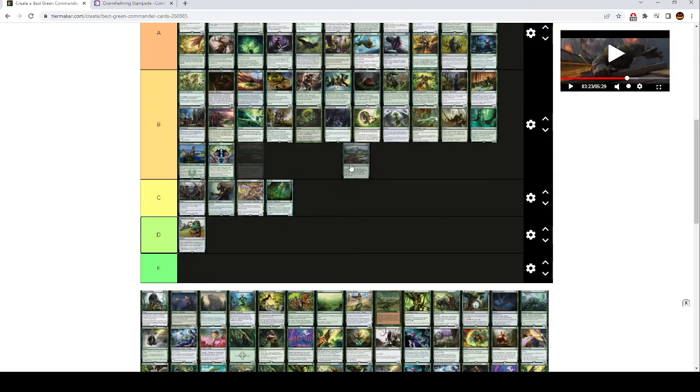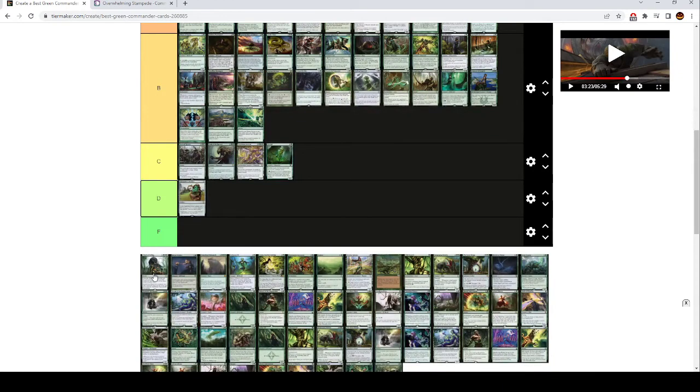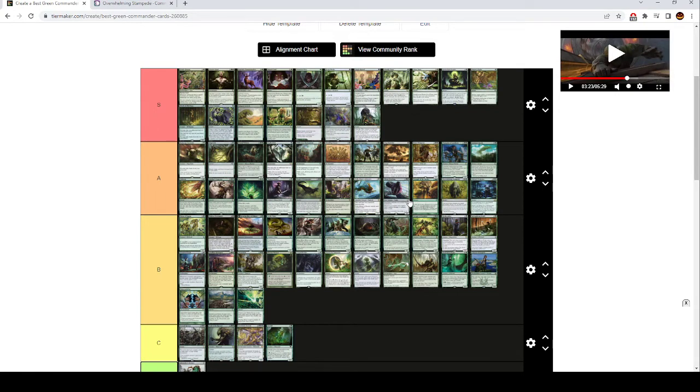Migration Path is basically a cyclable version of Explosive Vegetation — you'll want like one of these in your deck and Migration Path is one of the better ones. Chord of Calling is also S tier — it's X green green green with Convoke, so you can tap your creatures to help pay for it. You search your library for a creature card with CMC X and put it onto the battlefield. This is another creature tutor — any creature-based combo deck is going to want this. Even ones that aren't quite as creature-based can also make use of this because it's pretty flexible. I think this is quite a bit better than Finale of Devastation because A, it's instant speed, and B, Convoke makes it a lot easier to cast.